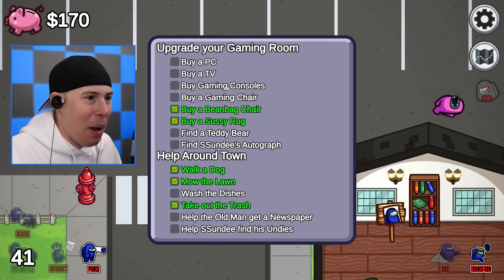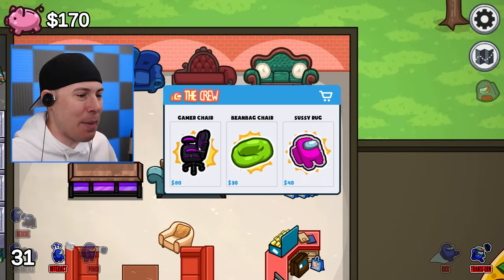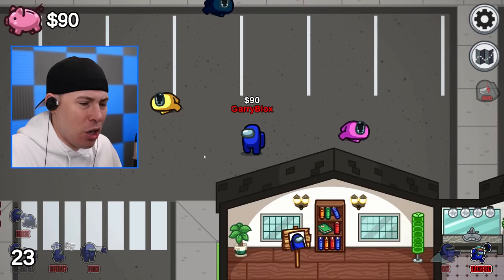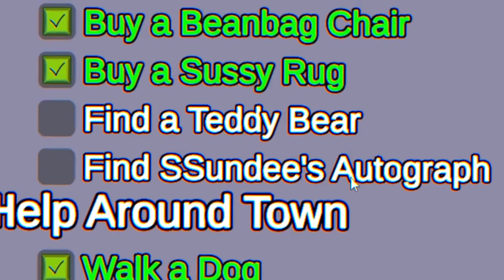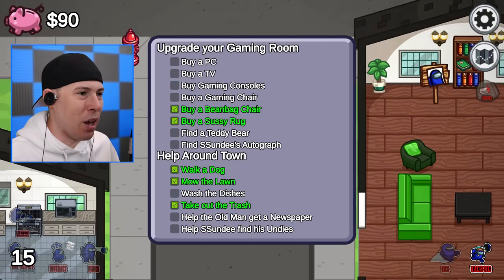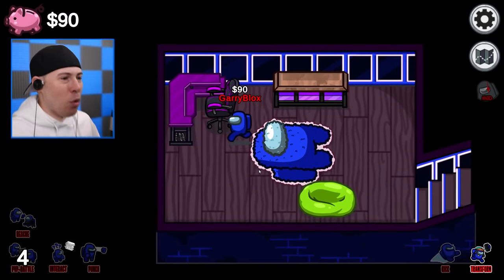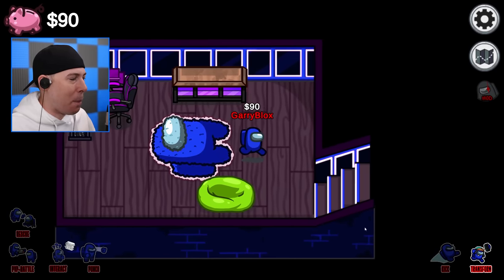I can buy some new things. I think I can buy a gaming chair now. Boom, baby - I bought a gaming chair! I have a mission on my quest log that says find a teddy bear and find Sundy's autograph. I bought a gaming chair, so we have to go inside our secret gaming room and activate it. Look at this new chair - it's nice. We've got the chair, we've got the rug, we've got the bean bag.